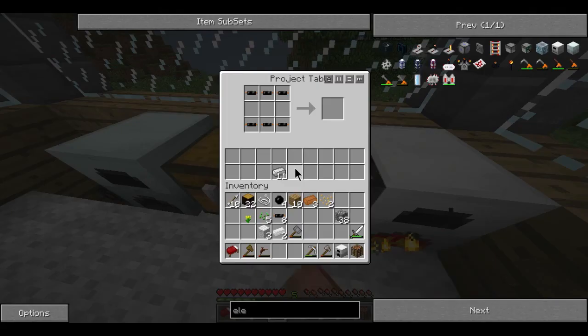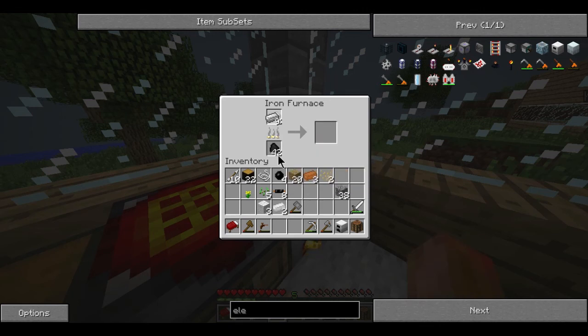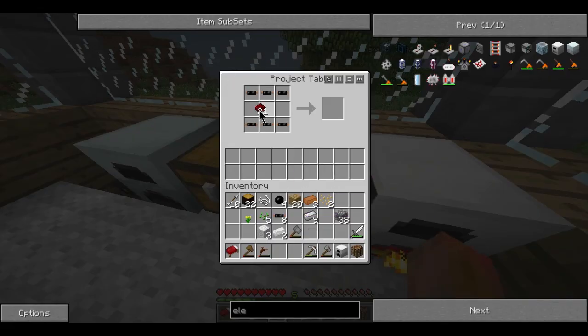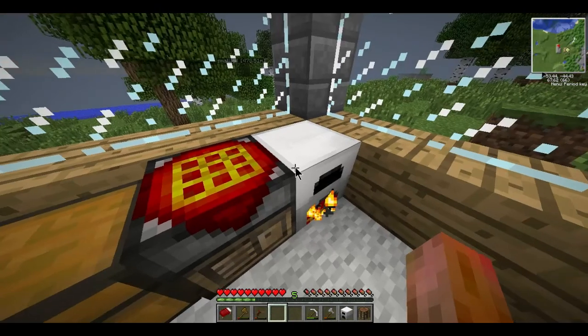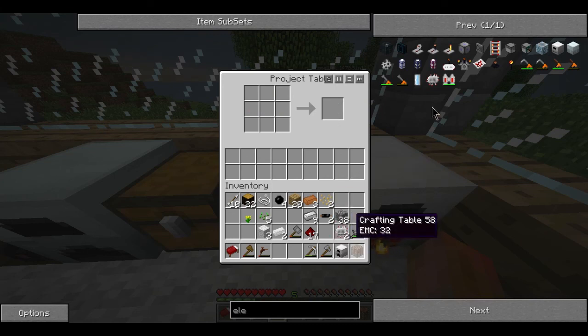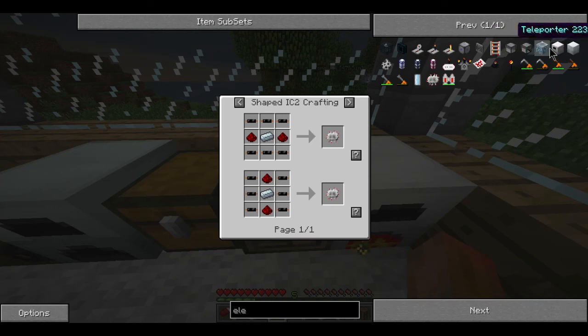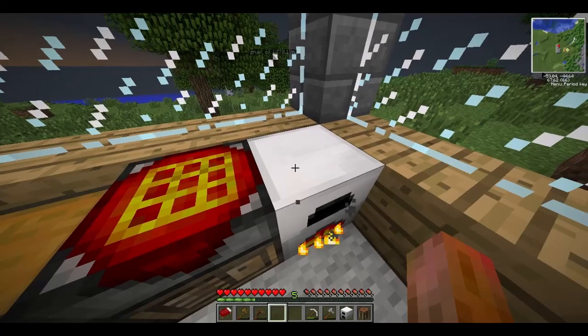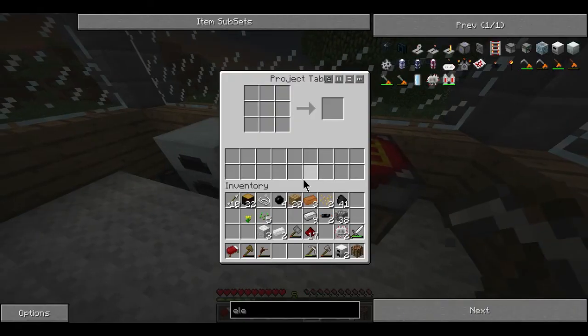There we go - I only need 12 so I've got 14. I've got my wire and what was I making again - the electric circuits. I put that in here - one refined iron. Let me just double check that. I've got some refined iron in here - let's refine some. I need two - get that cooking, and I also need my redstone so it goes one there and one there - sorry, two there. Just double that up a bit - there we go, my two electric circuits.